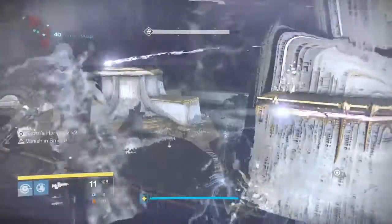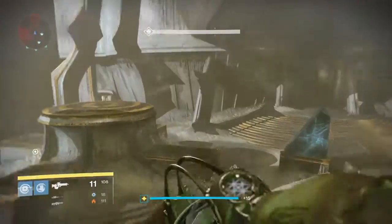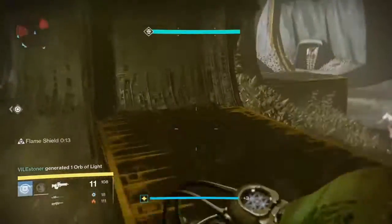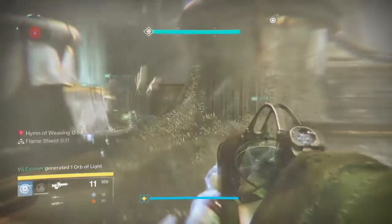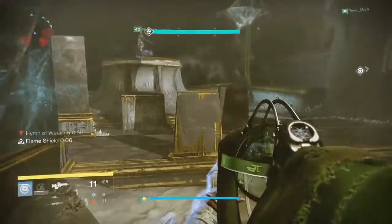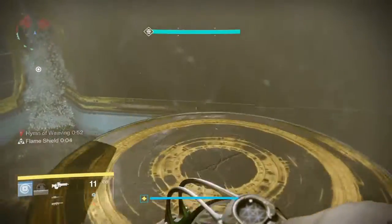At 40 seconds left on the Hem of Weaving, once the Torn person gets the orb they will slam the remaining daughter, and then we'll meet on the platform that the first daughter was standing on. Meet up there, pop bubble, do tether, and then just do damage to the remaining sister. If you kill her, that's it for this encounter — that's all there is to it.